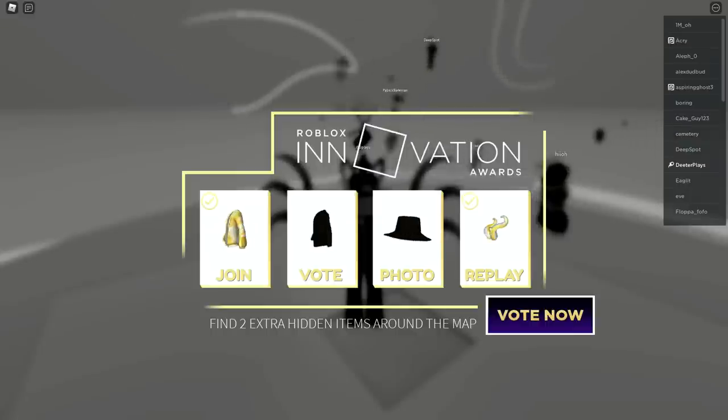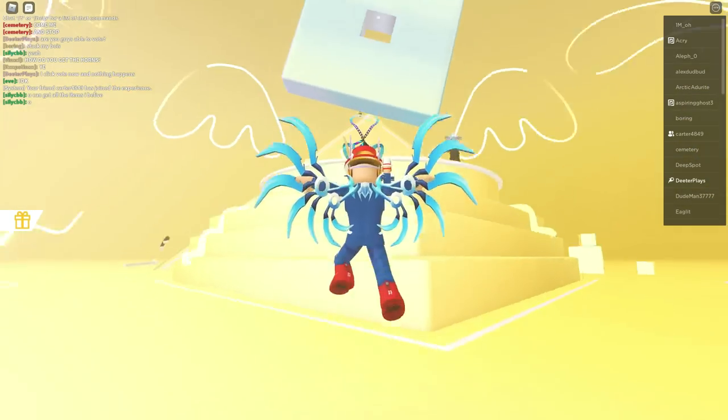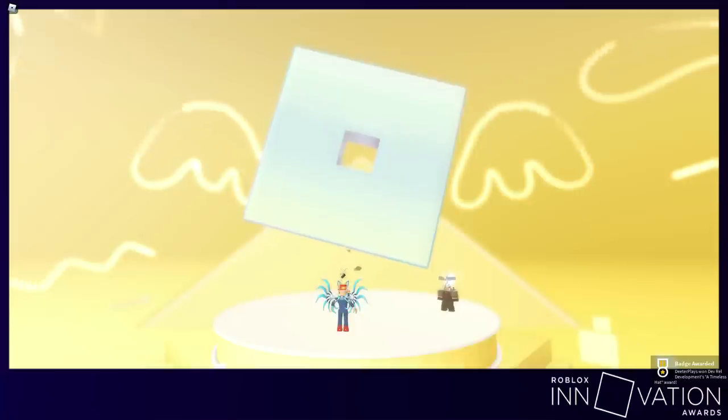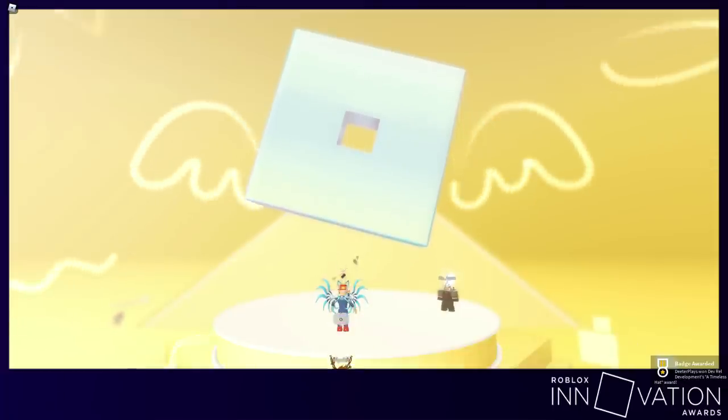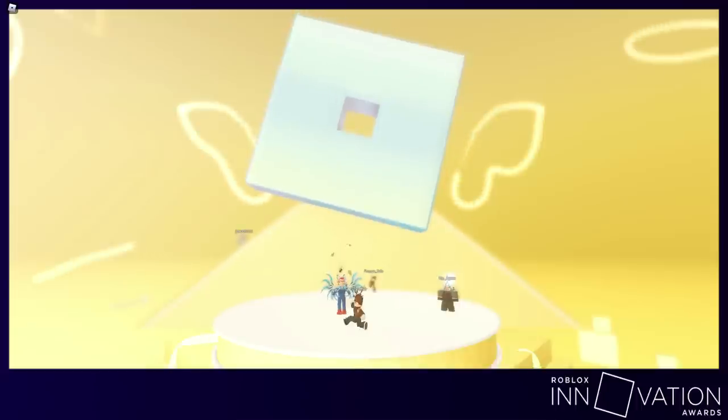So you have to do the replay. Now the next thing we're going to do is the photo. There's something in the middle — there's a pedestal with a few steps on it. Once you step into the middle of that circle, it kind of zooms out and you can take a picture. And then you can see we've got the badge on the bottom right hand corner of the screen for the timeless hat.